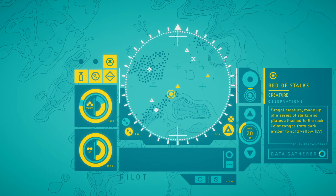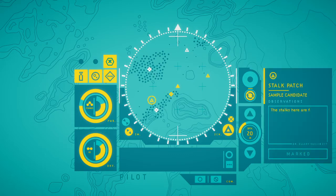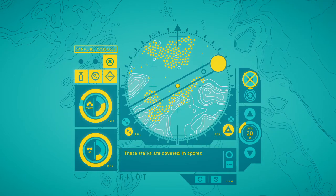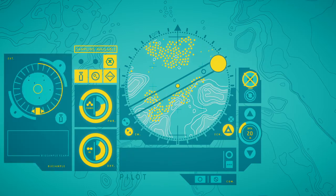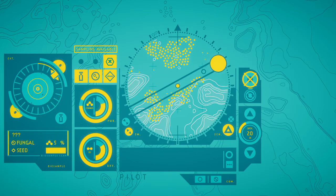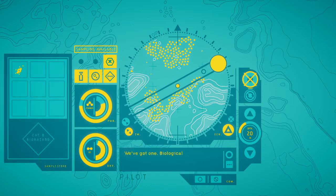'Bed of stalks. Fungal creature made up of a series of stalks and plates attached to the rock. Color ranges from dark amber to acid yellow. These stalks are beautiful. I wonder how they feed, how they grow, how they communicate. This place, this planet, needs to be studied. Keep scanning creatures and I'll keep notes. Once we've gathered enough data, I can name and log each species. No matter what happens here, this is vital work.' I'm noticing a data gathered indicator — I need to scan all of this stuff.